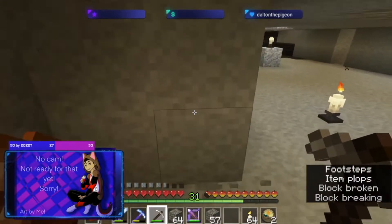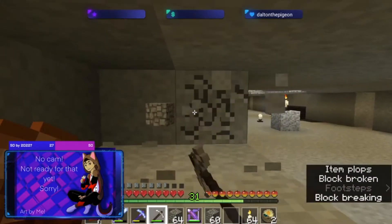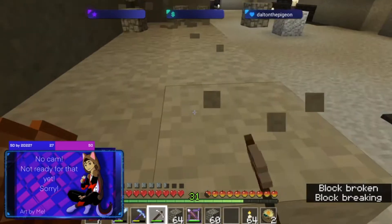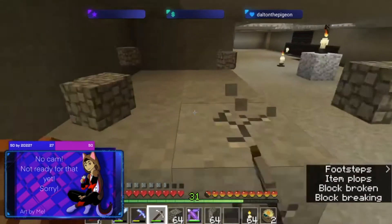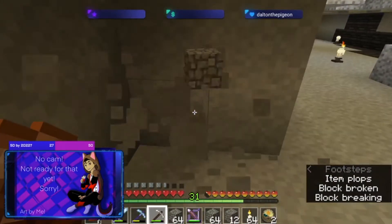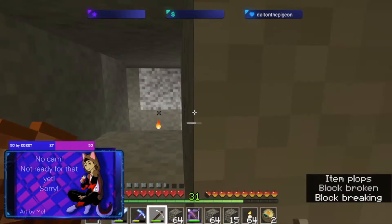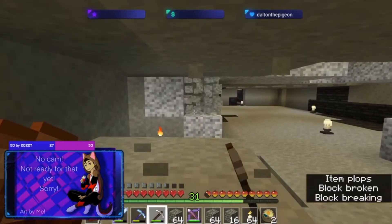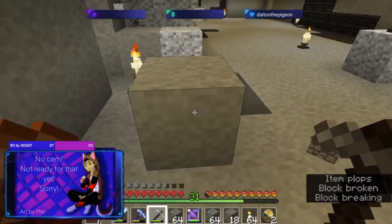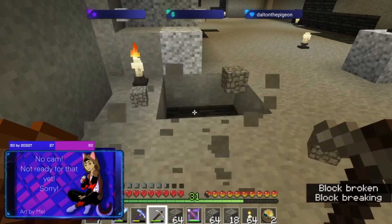I won't be doing this the whole stream — we're probably going to go on an adventure at some point, probably after I finish this little section. That's just two wide blocks all the way down, then I'll probably head out on an adventure. I could fit an item sorter here. How many floors must I remove to make this? This is why I plan everything. One time me and my best friend made a whole castle — it was so big I got lost in it.